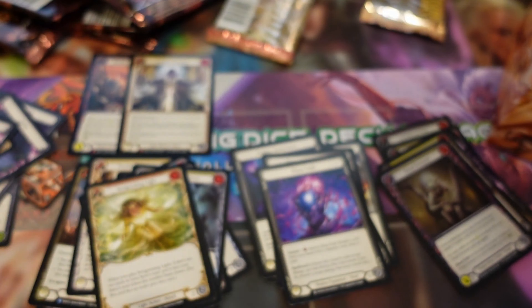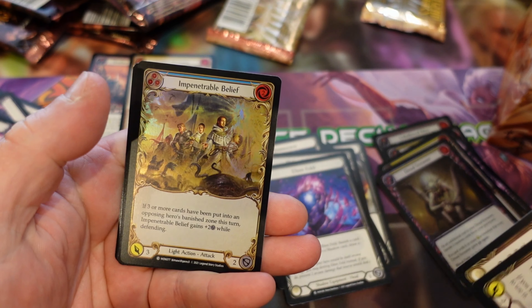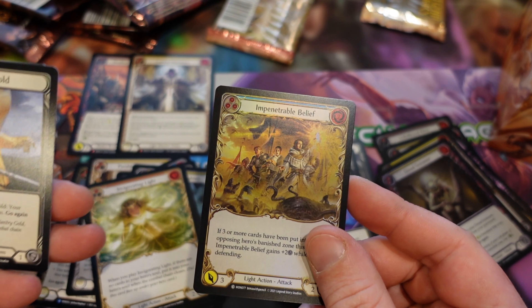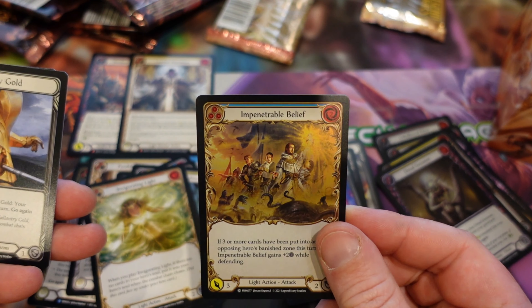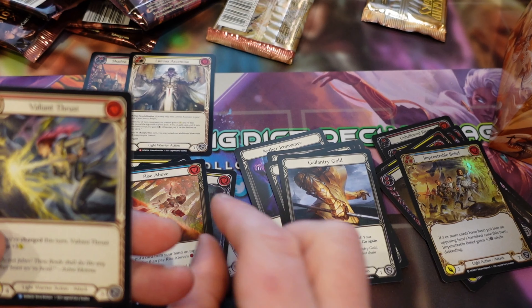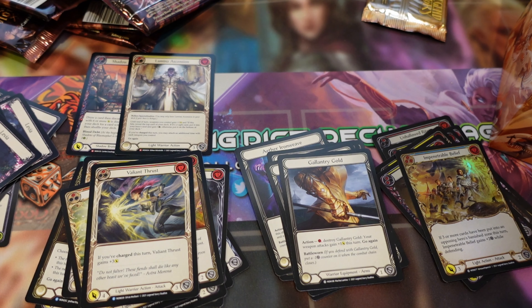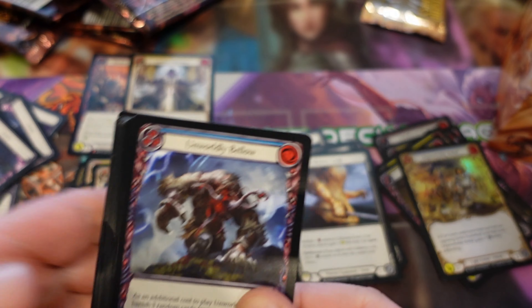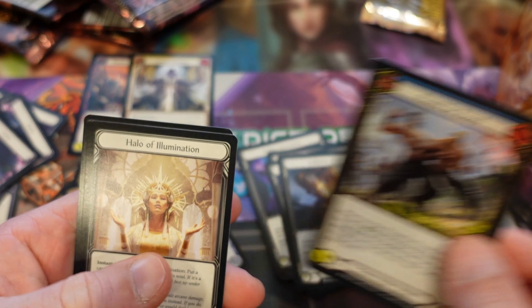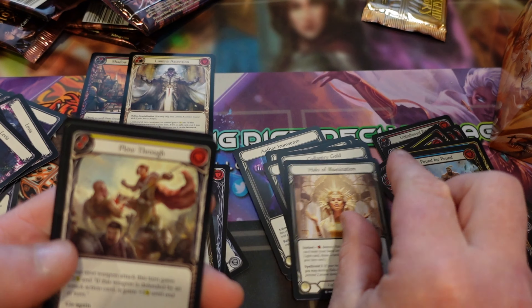This pack doesn't want to be opened — we'll open it the hard way. Let's go straight to our foil. Impenetrable Belief — there's a lot of foil on that, it's kind of cool. Gallantry Gold. Arise Above. Thaline Thrust. I really can't open these packs anymore apparently — I used to be a professional at that. Pound for Pound. Halo. Pull through. And a V of the Vanguard.